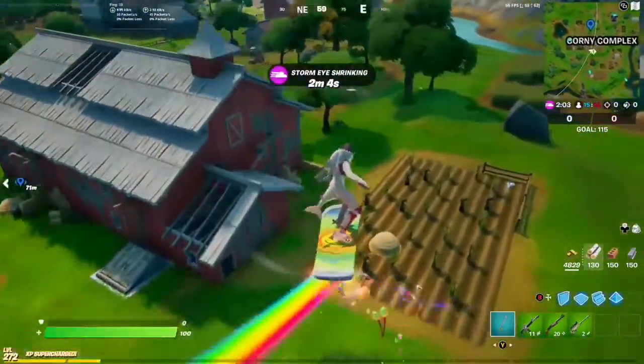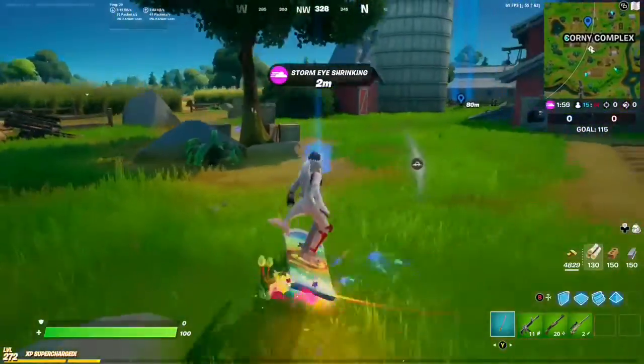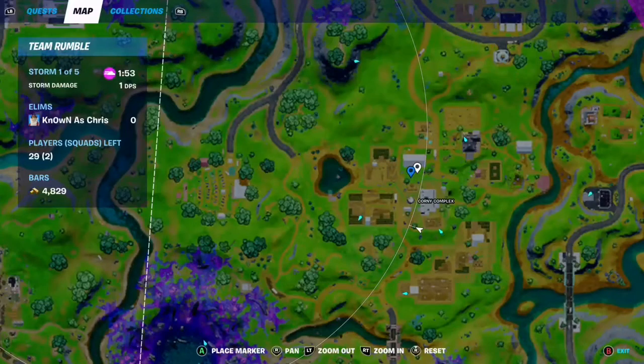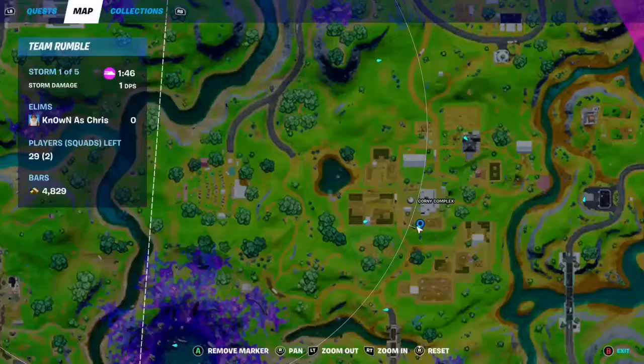Keep an eye out on your mini map — as you can see we get a little exclamation point that lets us know where to go. So here we go, here is location number two for the second pallet.